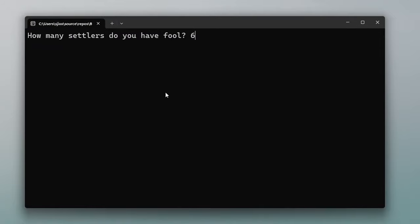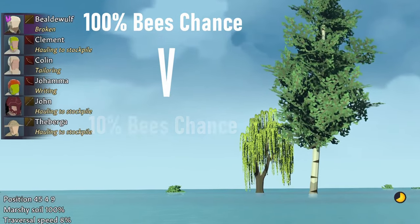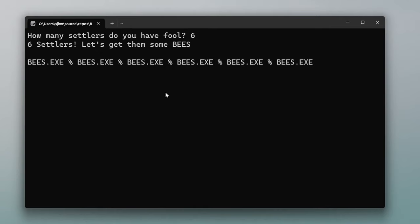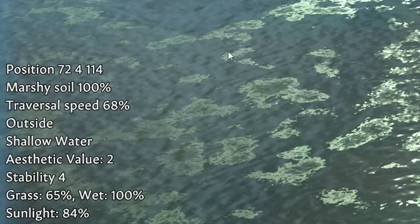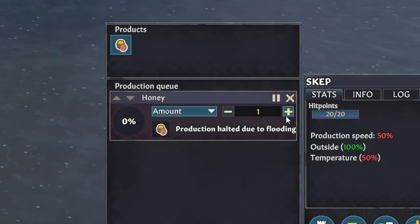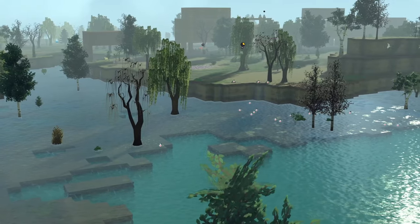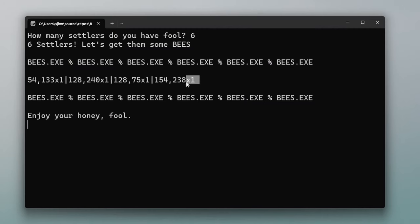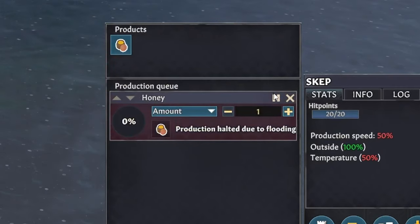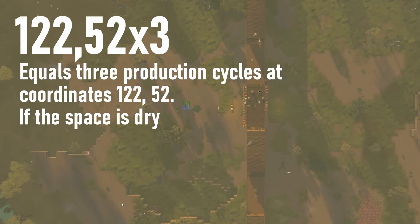Once executed, bees.exe will first determine how many potential hives can spawn — anywhere from one to the max number of settlers I have. Then, a second layer of random number generation: for every hive that it allows to spawn, it spits out a list of numbers. The first two sets of numbers are the map coordinates where the spawn chance happens. Although I can build them on mildly flooded tiles, they can't produce honey there. So the second round of RNG requires the hive landing on a dry tile, of which there aren't very many on my map. And then the third act of random number generation is the number that follows the coordinates. Once constructed, this is how many production cycles I'm allowed to set. The chances of each number being chosen are heavily weighted towards the low end. So once per year, I'll allow myself to execute bees.exe.